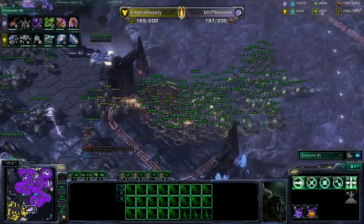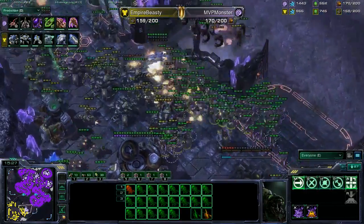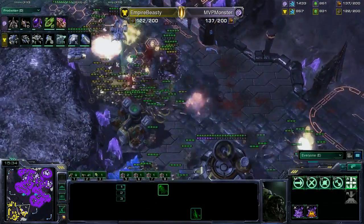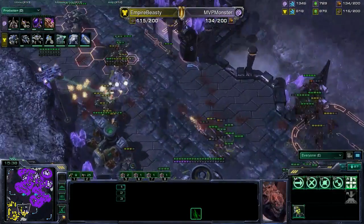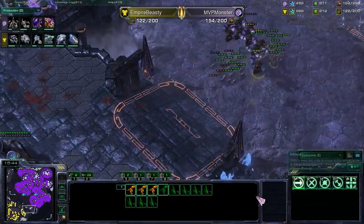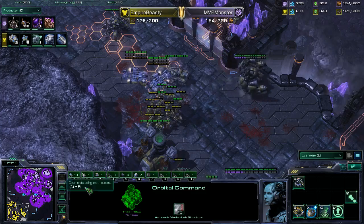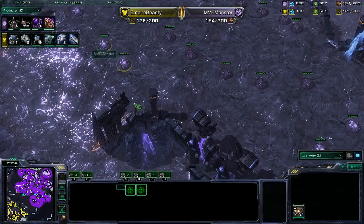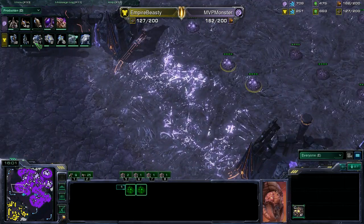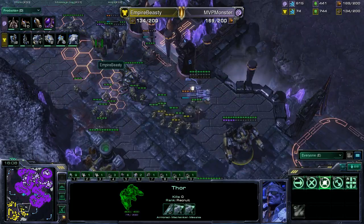It looks like Monster might prepare for an attack — 198 supply to 157, additional upgrades on the way. The infestation pit is also on the way. The marines are not getting the best engagement right now; banelings and lings move into the third expansion, taking out so many units of Beastie Cutie. Beastie Cutie is losing a lot of units, but he did a great job holding and did a phenomenal marine split. Monster is making 44 additional lings, and Beastie Cutie's expansions are still fairly safe — 126 supply versus 154 for Monster.